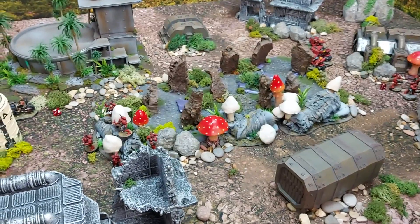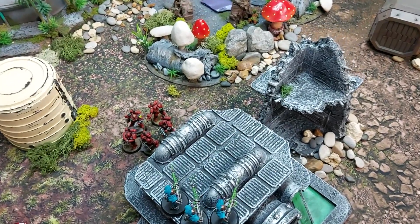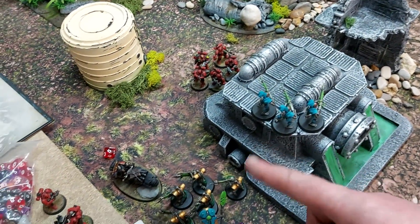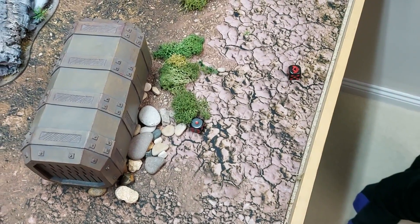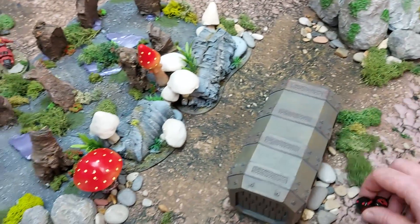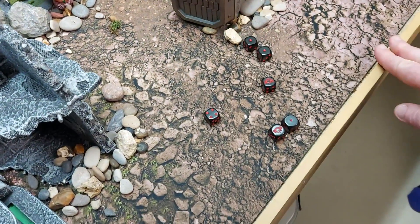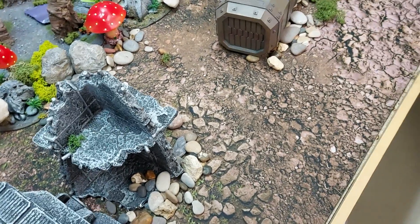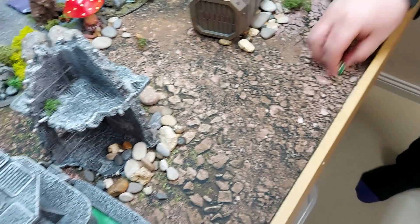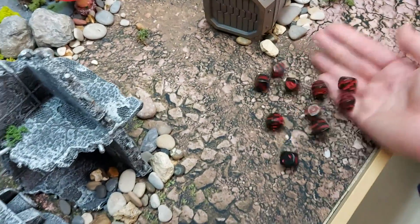Turn four Blood Angels — the Outriders push around for more shots, marines support the Chaplain who gets Mantra of Strength again. Smite is cast on a seven — two mortal wounds. Outrider bikes fire six shots at the Death Marks — three misses, two wounds at minus one with cover save on threes — both saved. Death Marks fine.